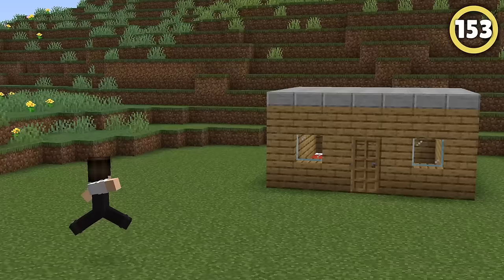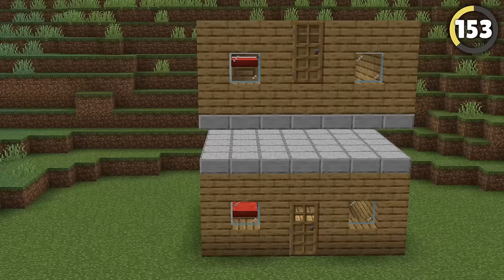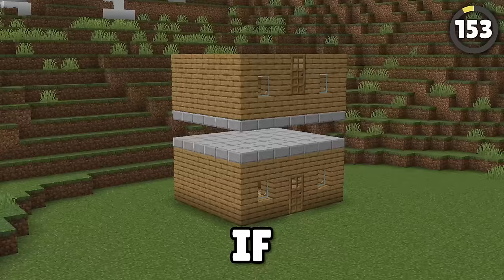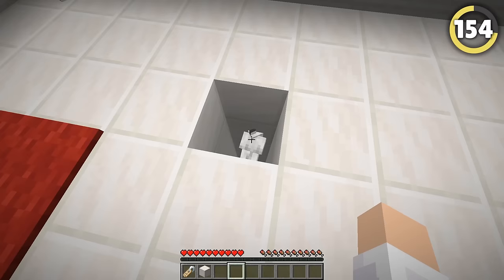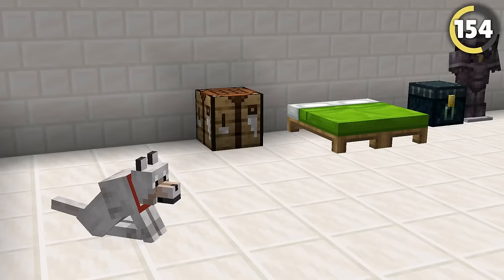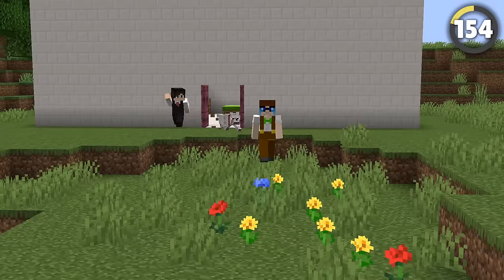If your friend is online and you can access their house, play a really weird trick by building an upside-down version of their house on top of their regular house. It's a bizarre mind-bending monument that will take time to remove. If your friend is a pet dog person, a real sadistic trick is to replace their dog with your own. Hide their dog and name your own dog the same name. Then watch as your friend struggles, wondering why it won't listen to them anymore. You can even hit your friend and watch as they get chased by the dog they thought was their best friend!